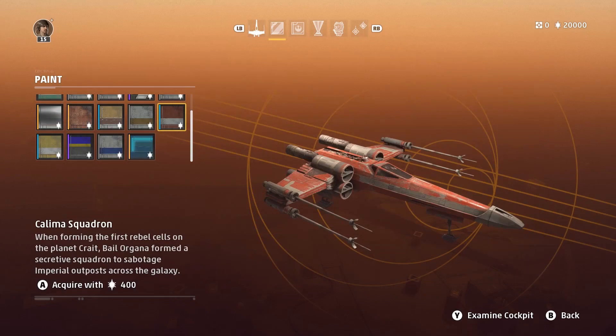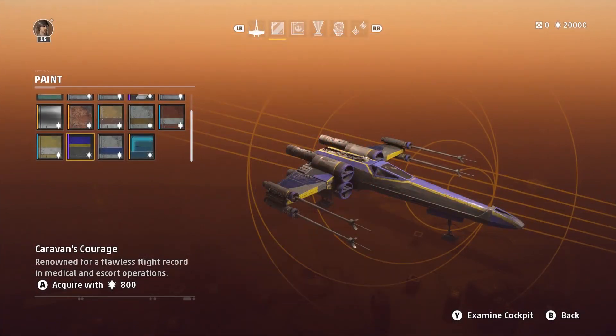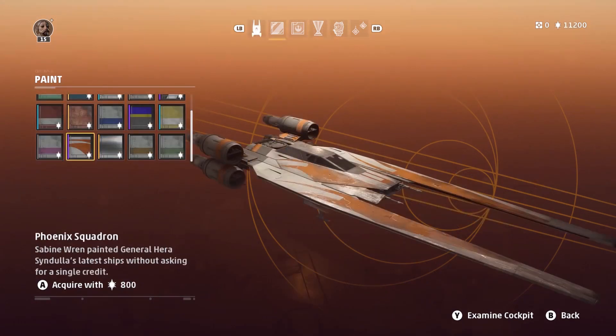I believe Kalima Squadron is new, but the description says it was formed by Bail Organa on Crait. That connects back with the book Leia Princess of Alderaan, where we see the old rebel base in action. Caravan's Courage is, at least in name, a reference to the Ewok made-for-TV movie Caravan of Courage. You can get a chromium finish on your ships — that's the same metal that covered Padme's Nubian starships as well as Captain Phasma's armor. There is also a Phoenix Squadron paint job, seen in Star Wars Rebels under the command of Hera Syndulla, with ships said to have been painted by Sabine Wren.